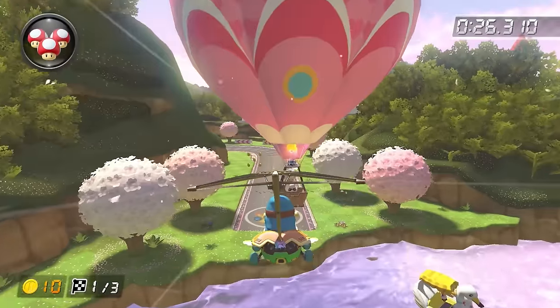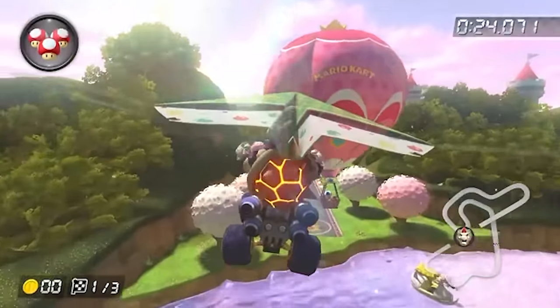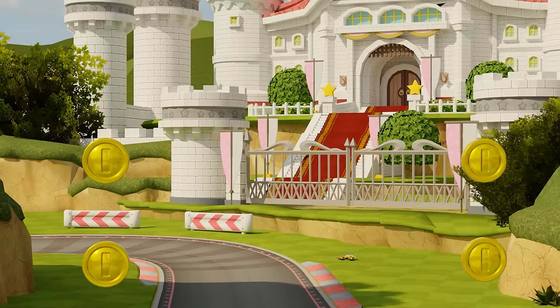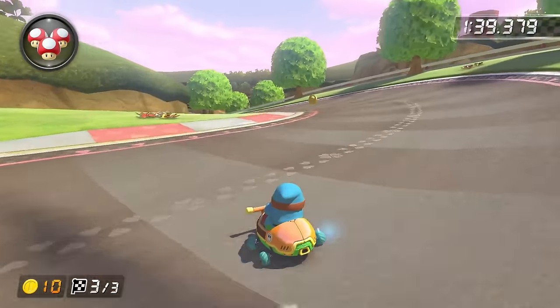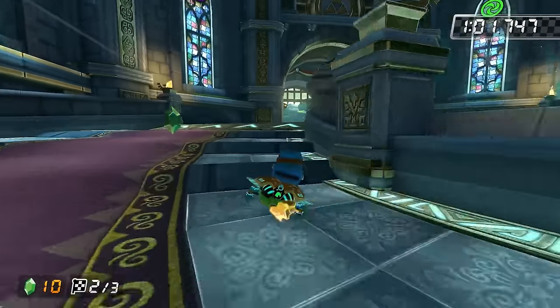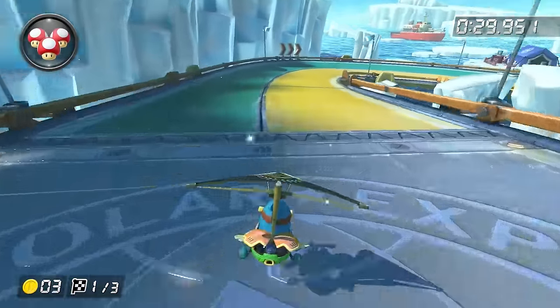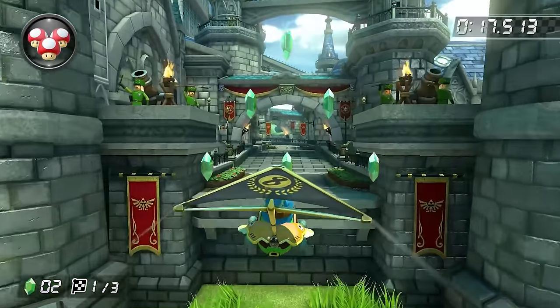N64 Royal Raceway has two coin groups with five coins each. With a large cart combination you can get three on each lap, but on the final lap we have to pick between the groups, forcing us to leave behind two coins. Both Hyrule Circuit and Ice Ice Outpost have multiple coins over a gap for a total of two and three impossible coins respectively.